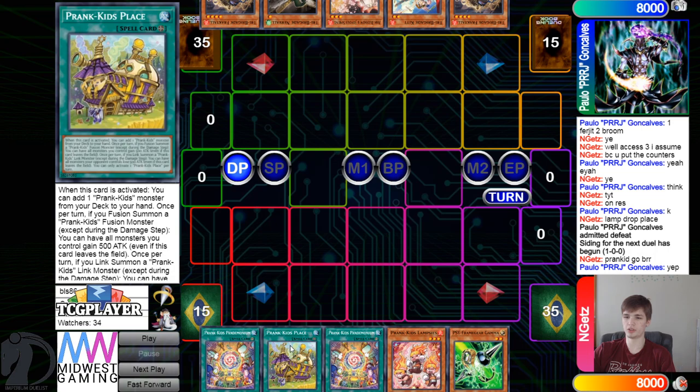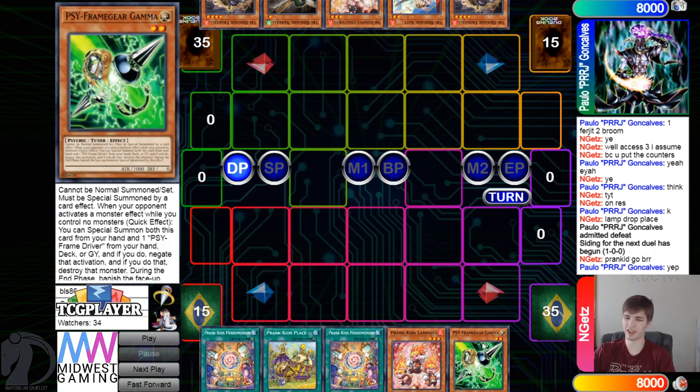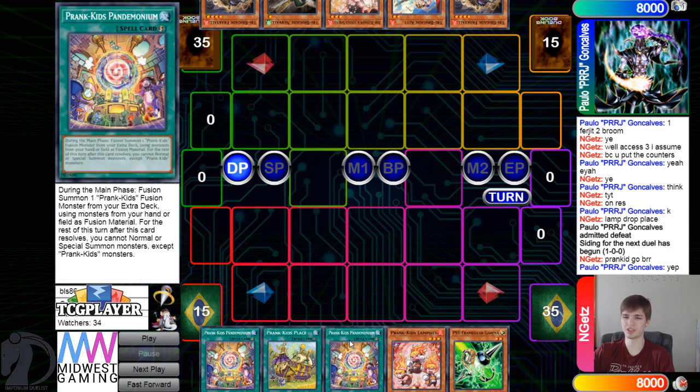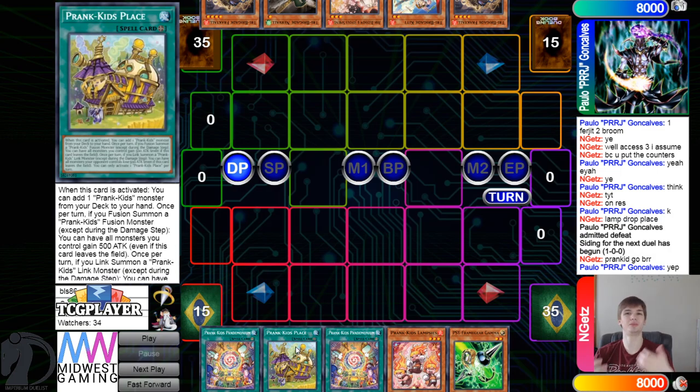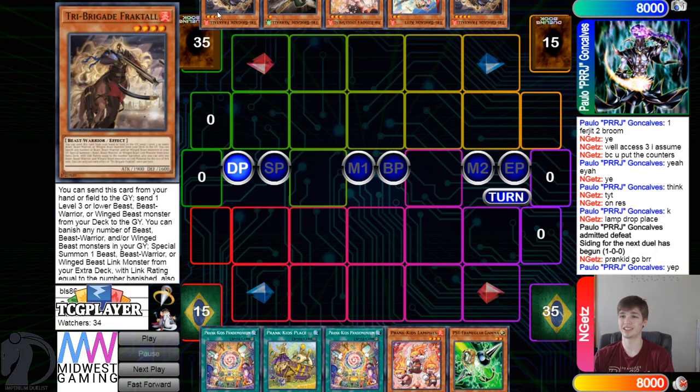Opening hands: fusion spell, field spell, fusion spell, Fire, Gamma. This is good — they have a hand trap, two Prank-Kids names, a fusion spell, and the field spell is so good for chain blocking. They have Fractal, Kit, Ash, Nervo, Fractal — that's a lot of Tri-Brigades.